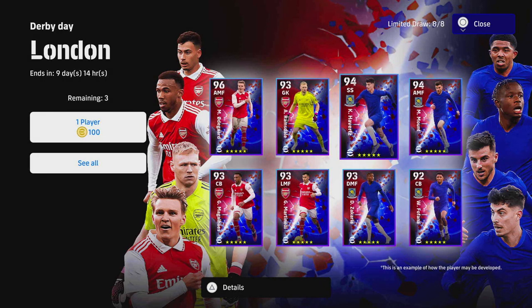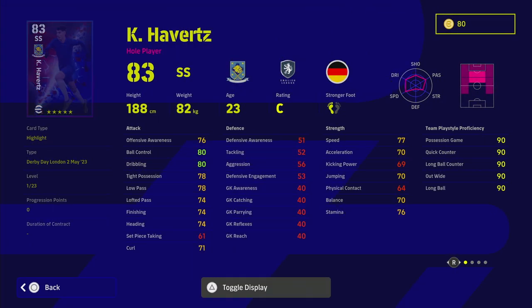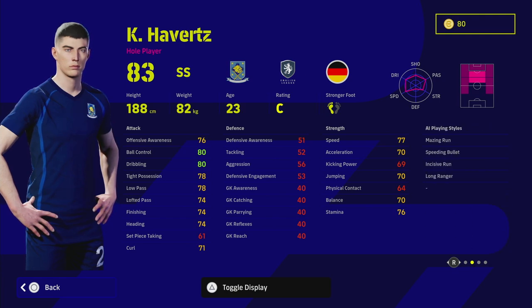We've got four from Chelsea and four from Arsenal, and we're going to start with Chelsea. At this stage in Dream Team, a lot comes down to whether you want to play with specific players and train up specific players. It's a blend of player skills, form, and AI playing styles, which have become more and more important.